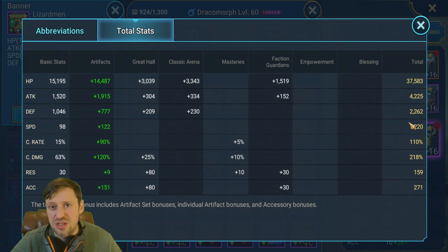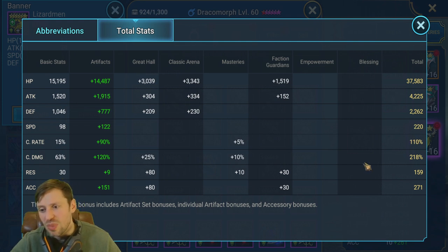The rotation order should be: Allure first, Archmage second, Draco third, Seer fourth, then Renegade. You want Renegade to be the slowest possible because she has fewer turns the better — she's only there to reset cooldowns. Crit Damage is at 218; I'd love that to be around 250 for more damage. Accuracy is at 271, which is overkill — 250 is more than enough.